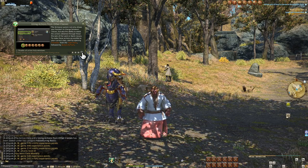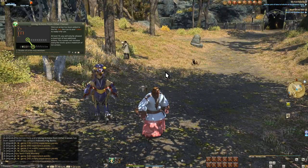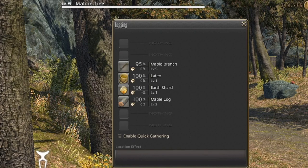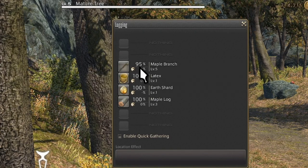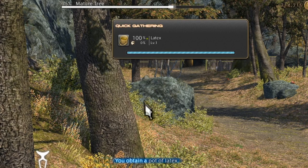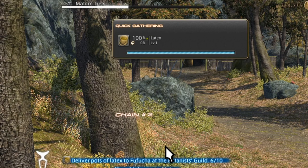We have three stats as a gatherer: Gathering, Perception, and GP. GP replaces our MP bar. The worth of our Gathering and Perception is immediately visible: all items will have a listed gather chance in the big number, and the chance for a high quality gather below — to which we currently have a zero percent chance due to not having any Perception at all. We'll get into this later, but keep it in mind.